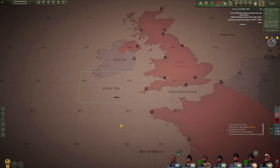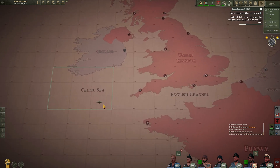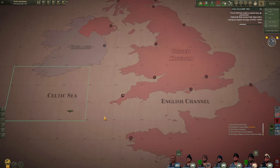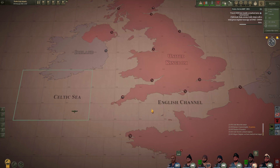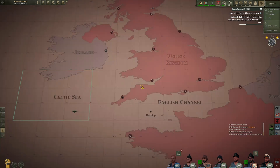Sometimes I get these little one-off missions. My little Type II boat is out here in the Celtic Sea, south of Ireland. One time I was coming through the English Channel and BDU decided to let me know by radio that they were giving me one of these needle-in-the-haystack missions. If you haven't seen one of those before, it's like: hey, there's this convoy, and there's a ship inside it transporting some important cargo.